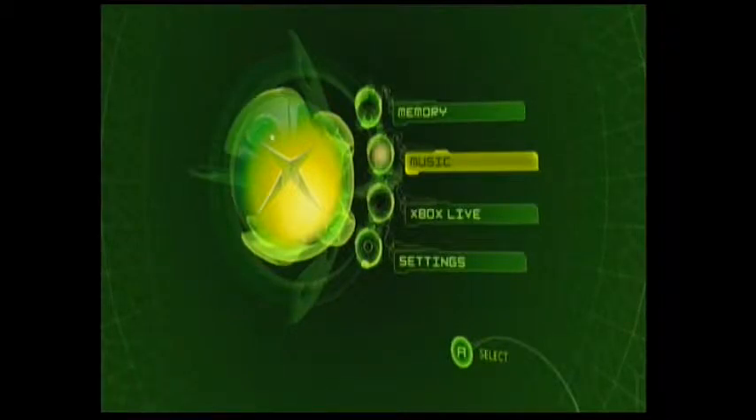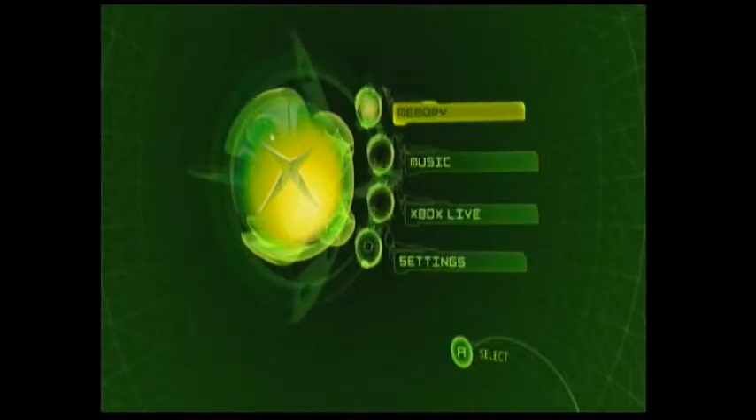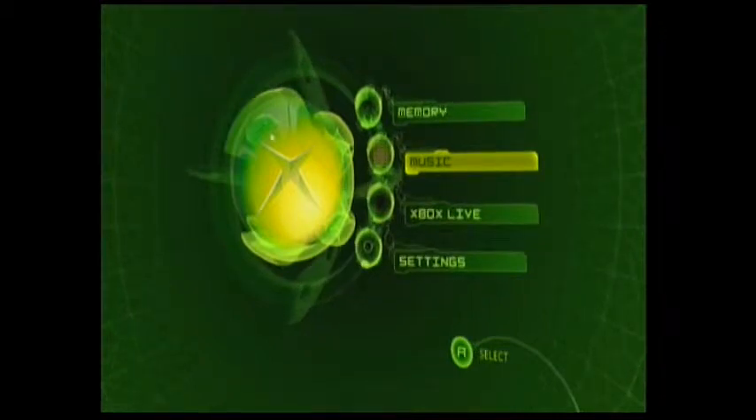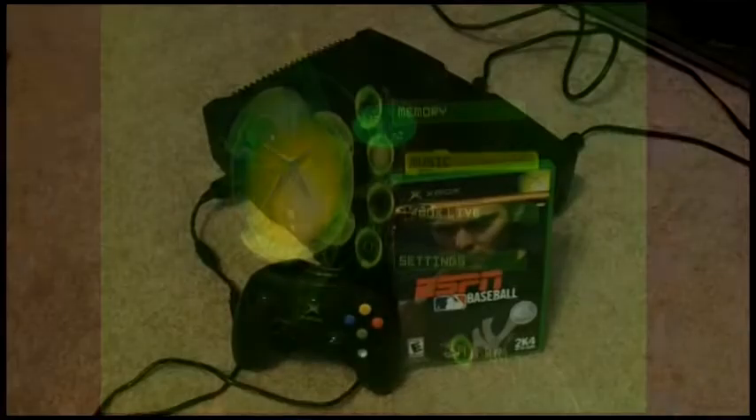The Dreamcast technically had the same one that popped up, but it wasn't built into the console — it was part of the games. If you really want to go back, the second Genesis was the first one with the sort of iconic splash screen. But of course this is loading into an actual operating system. So yeah, we're going to do a sports game today. This is the Evolution of Gaming Podcast — I'm Andy and I'm Jason.